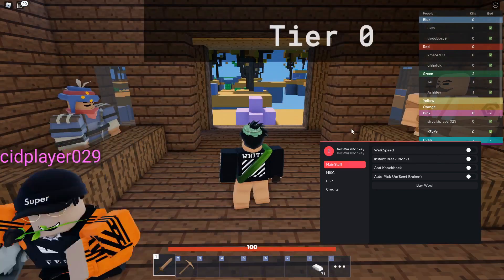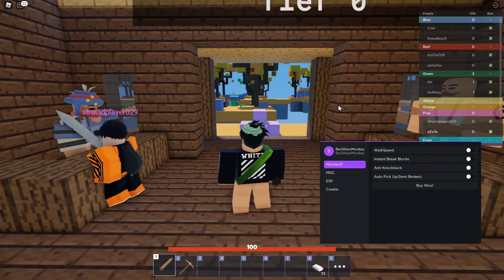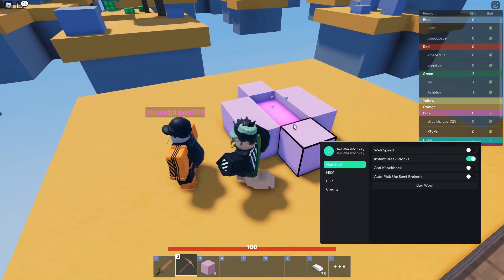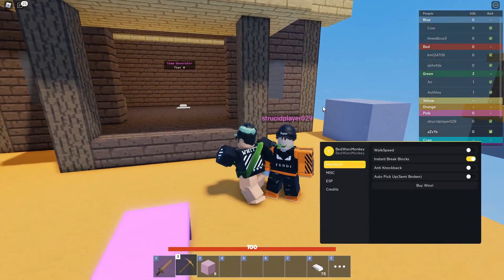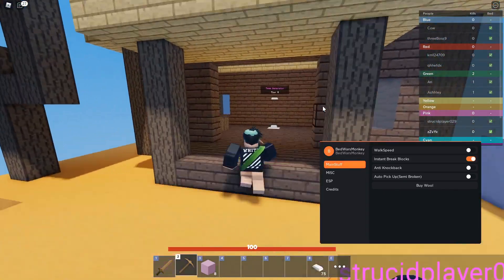On the main GUI you'll see features like instantly breaking blocks. If I check this box, just clicking on a block is going to instantly break it. You can tell why this is pretty OP — when you're breaking into someone's bed, you only need a default pickaxe and it will instantly break any block defending it.